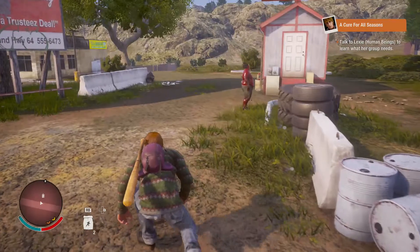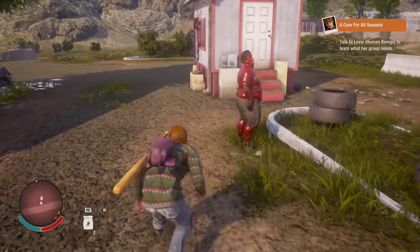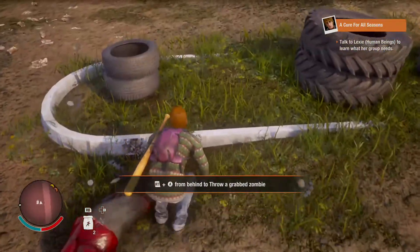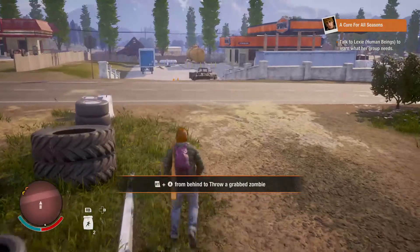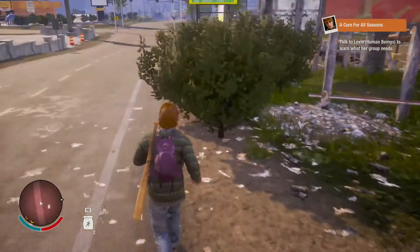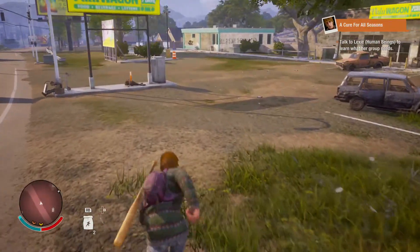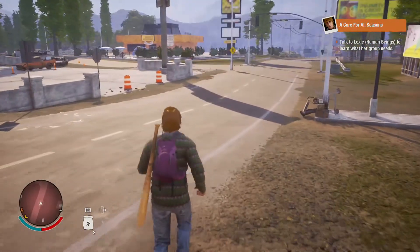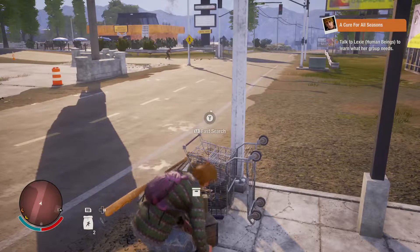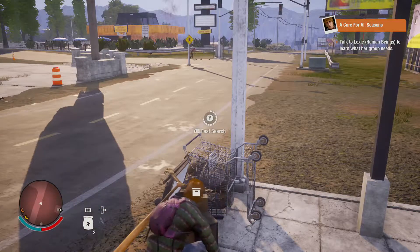These are the plague zombies and you generally want to avoid getting hit by them in particular because of the blood plague infection. That one didn't drop a plague sample — a plague sample is basically just this big red glowing blob, it kind of looks like a brain.